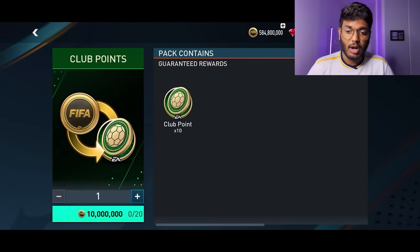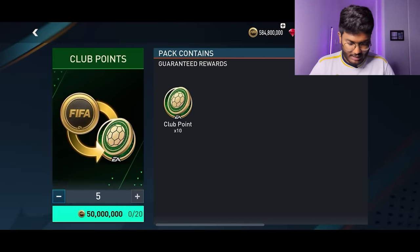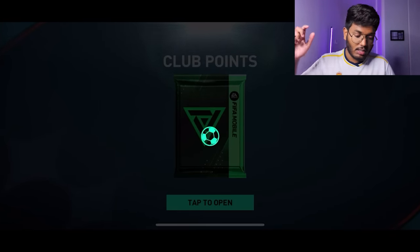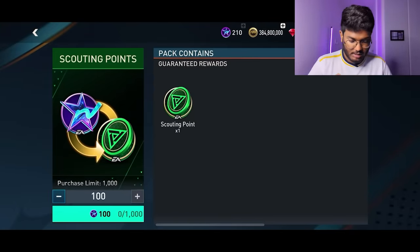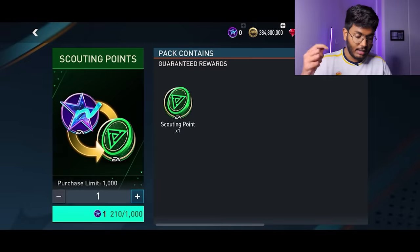With 10 million coins we can buy club points. I'm going to use 200 million coins to get 200 club points — 50 million coins per 50 club points, which isn't the best rate but we have to take risks. After spending 200 million coins for 200 club points, we're also going to exchange our 200 star points for scouting points. After using all star pass points I now have 2,086 scouting points.